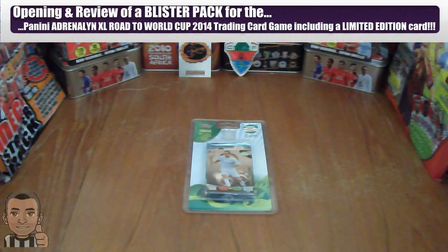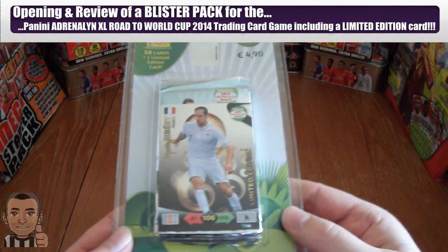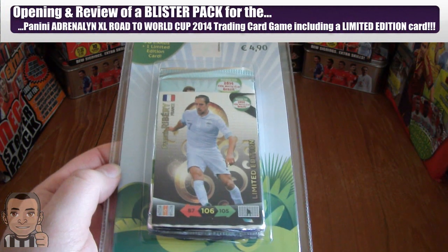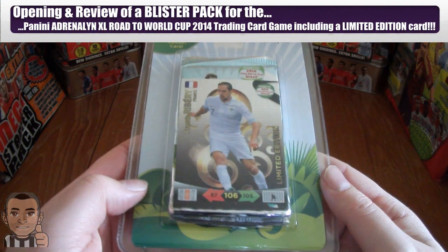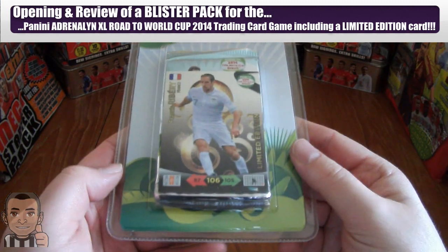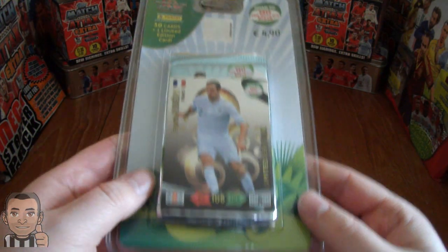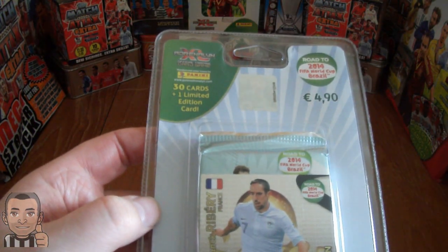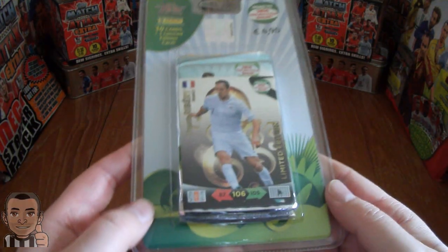Hi guys, Footy Cards and Stickers here today and we are going to open and review a Panini Adrenaline XL Road to the 2014 FIFA World Cup held in Brazil blister pack. They are on sale in Germany and retail at €4.90. In each packet you get 30 cards, which is 5 sealed packets and 1 random limited edition card.